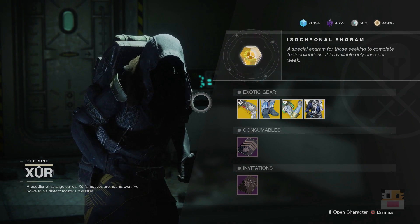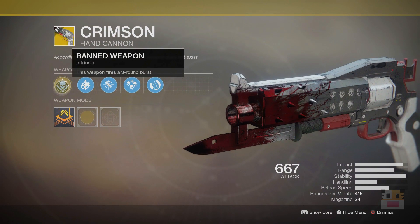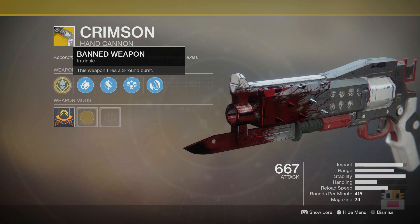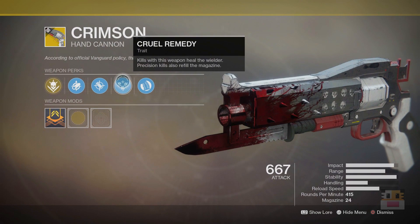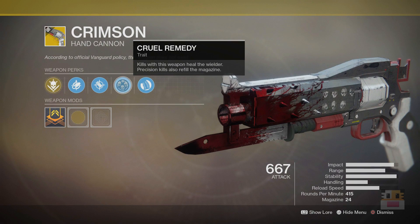Without further ado, let's talk about his inventory. First off, he has the Crimson hand cannon — a three-burst hand cannon. It's actually a really nice weapon. The three-burst makes it a bit easier to use at closer range if you're not the best at hitting hand cannon shots. On top of that, kills with the weapon heal the user, and precision kills also refill the magazine, making it very nice for staying alive in both PvE and PvP.